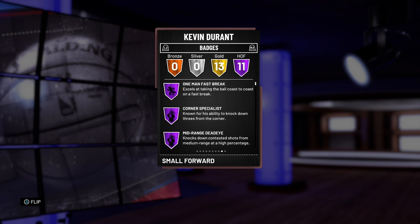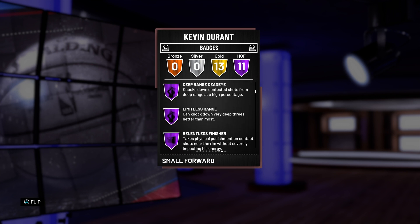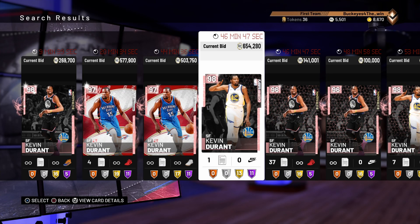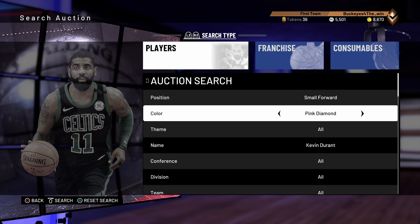He has 11 Hall of Fame badges: one-man fast break, corner specialist, mid-range dead eye, pick-and-roll maestro, deep-range dead eye, limitless range, limitless finisher, difficult shots, acrobat, catch and shoot, and tireless scorer. He also has 13 gold badges. Very good card, obviously — any KD card that's high-rated is going to be very, very good.